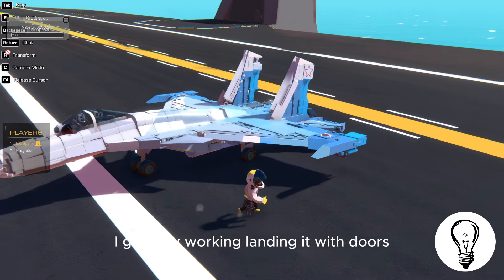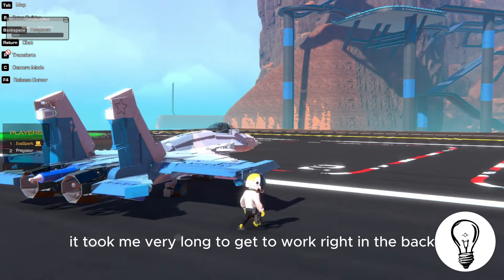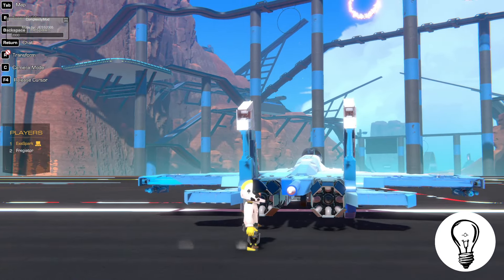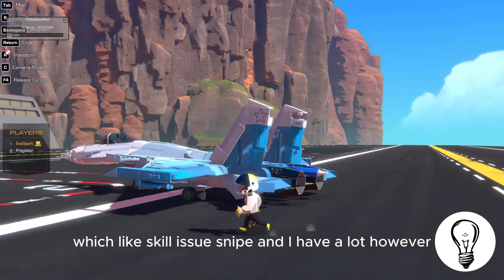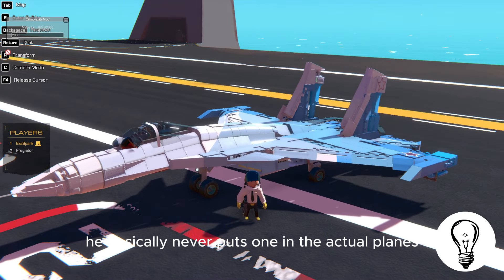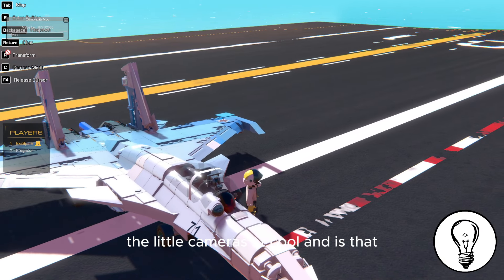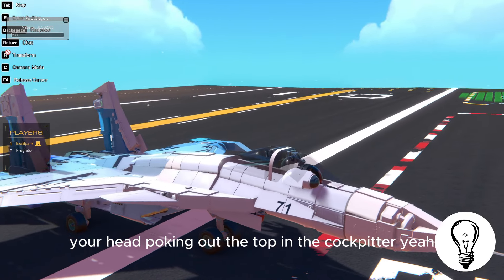It has fully working landing gear with doors — it took me very long to get working. In the back it has working split throttle and thrust vectoring. It has no actual gun in the body, which is kind of a Snipe thing — he basically never puts one in the actual plane, just on gun pods. The little camera there is cool — it's like your head poking out the top of the cockpit.